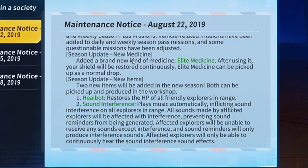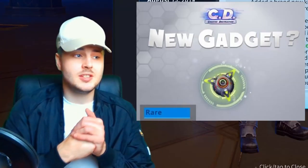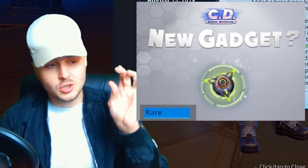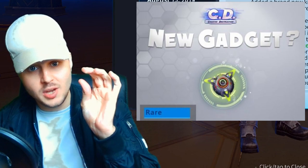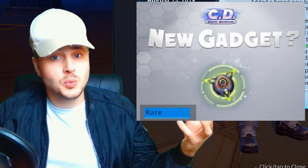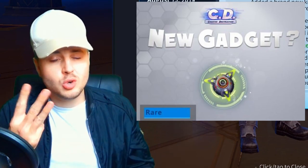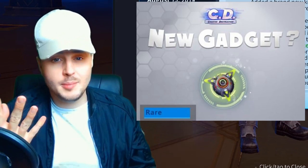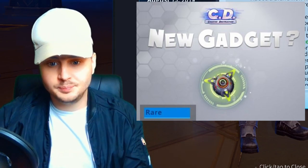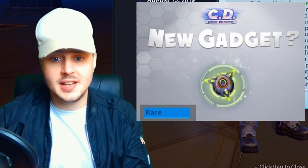Next, the Season Update — the new medicine. They've added a brand new kind called the Elite Medicine. After using it, your shield will be restored continuously. It's basically like a mini potion in Fortnite — you use it and your shield goes up slowly by 40. Every one you use goes up by 40. I don't know how many you can equip — probably a maximum of three, maybe four or six. We'll see this Thursday. There's also another sort of Elite Medicine added — two new items will be added into the new season.